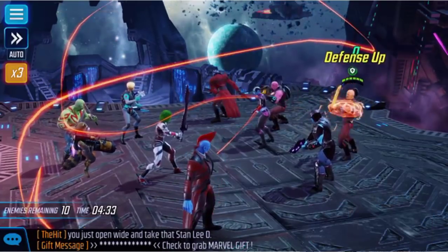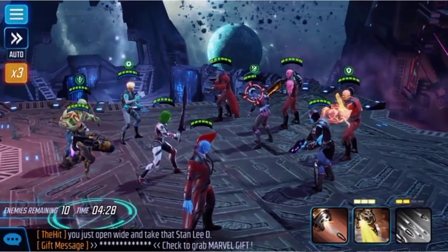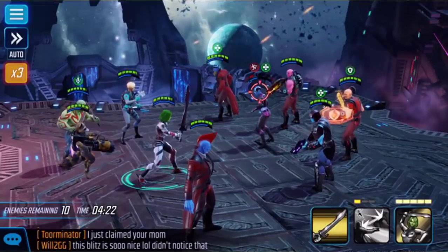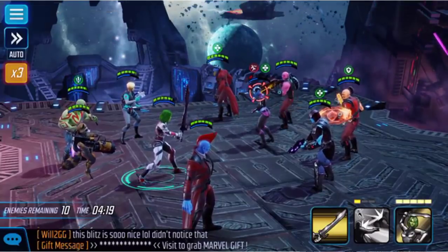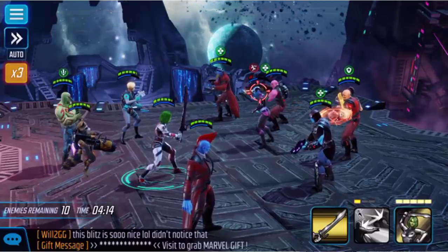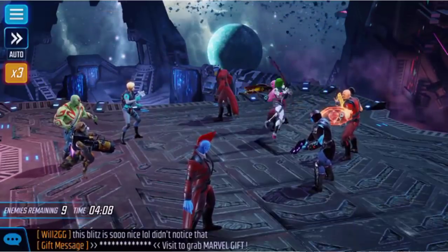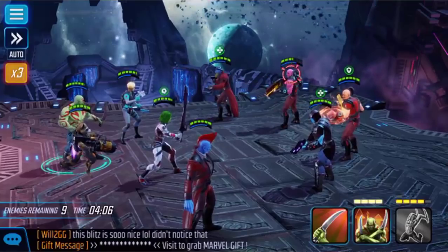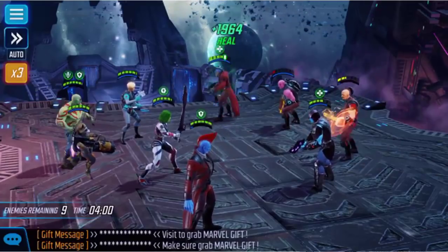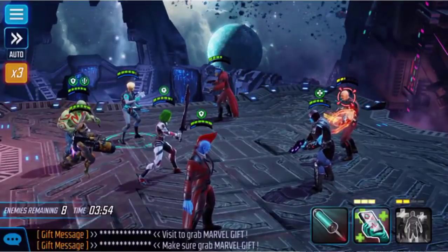I want to hit her hard, hopefully it'll refresh in time. Towards the end of these fights I want to start saving my skills. I'm trying to beat her early. Got Gamora's skill — when I kill her hopefully it hits. The next target should be the Stitcher so he doesn't heal people, or maybe the Bomber because he could deal good damage. Drax will throw on his taunt and I'll use Yondu's AOE.